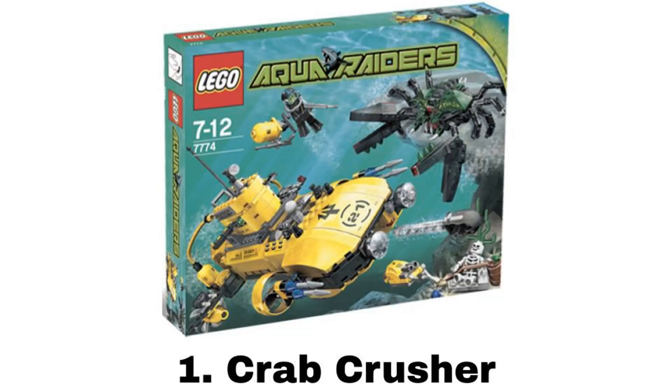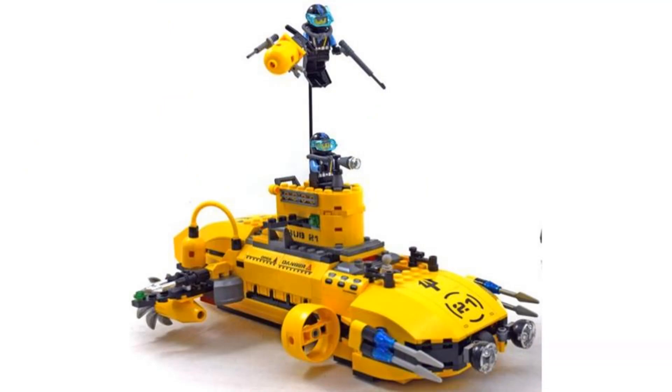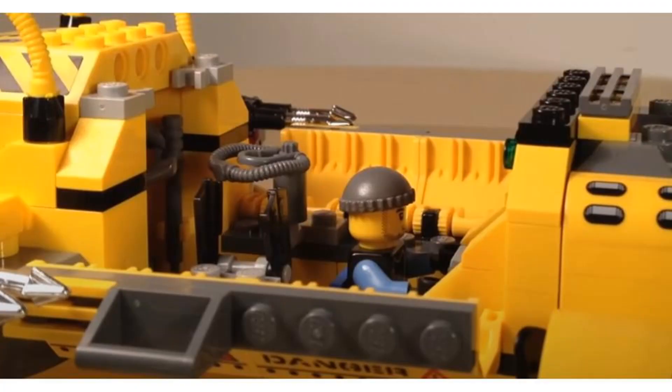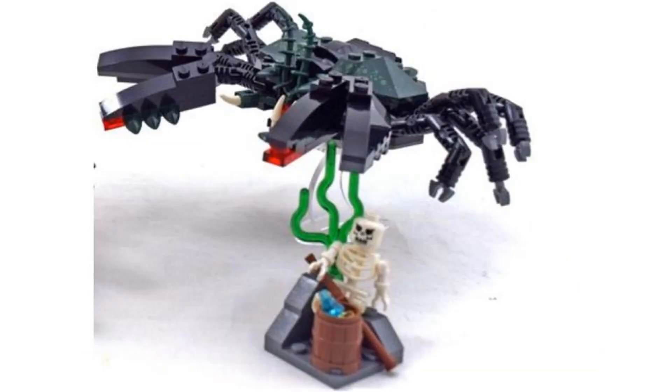And number 1 is the Crab Crusher. It comes with three minifigures — two divers and a skeleton. The main build is another submarine, which is probably my favorite in the theme. It's a little different than the style of submarine we usually see for LEGO, being a longer design, and I really like that. It has a rubber-tipped missile in the front, a pretty good interior with some spaces for storage, and the front part can split off. It also comes with some smaller diving vehicles, one being a drone. The second build is the giant crab with movable legs and claws, and I don't like it as much as the lobster, but I still think it's cool. Then there's also a small terrain build with some treasure.